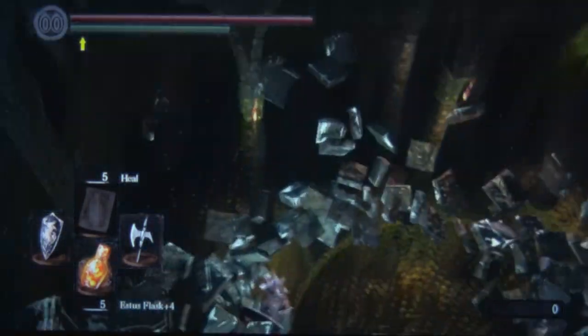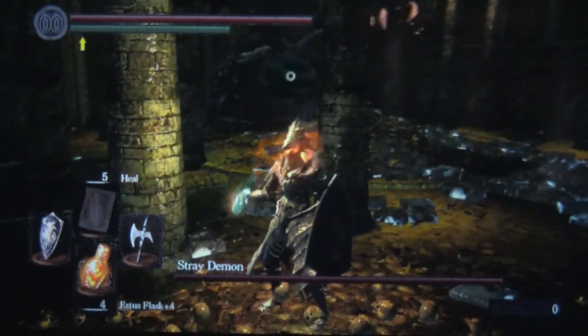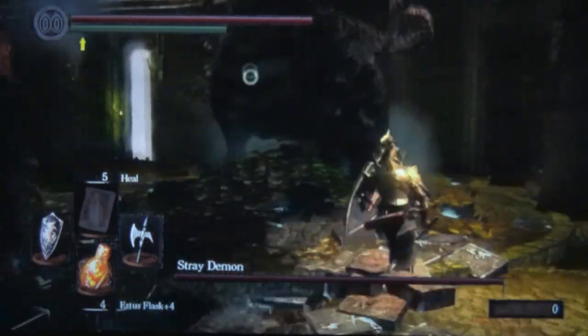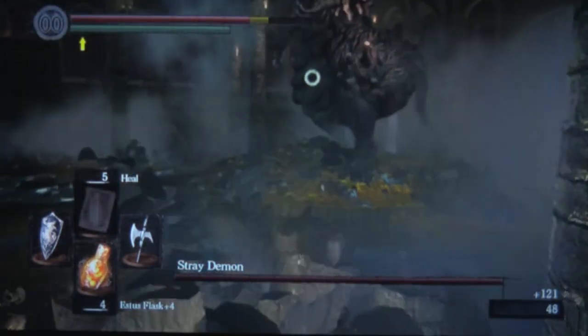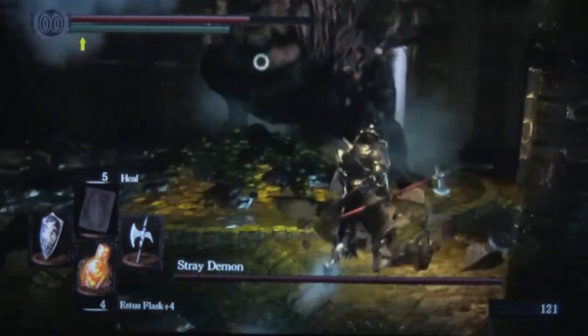Hello, this is Mantra from VideoGamers, and this is the Stray Demon fight, a fight that takes place back in the Undead Asylum, in which the game first started. However, now when you return, there are a few new additions to the monsters, and there's that boss that you could see at the very beginning — and now you actually get to fight him.